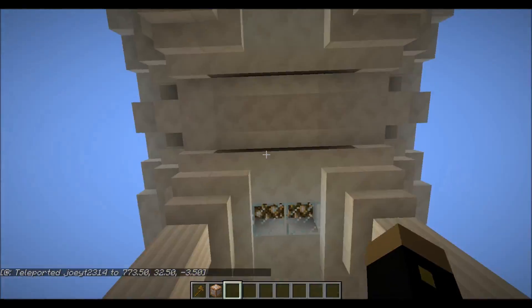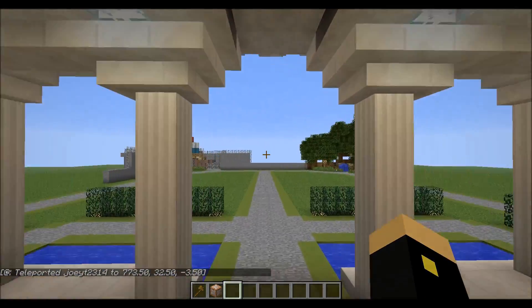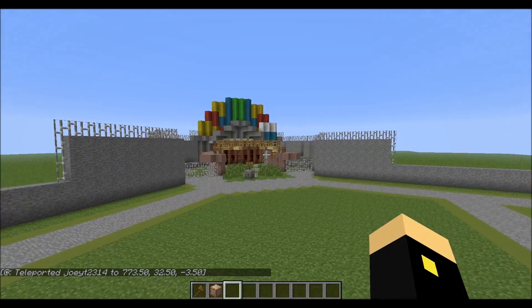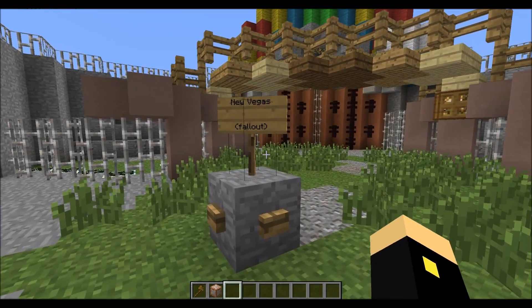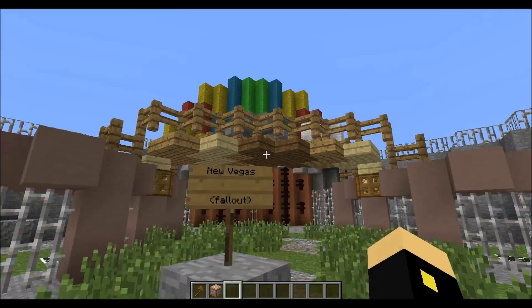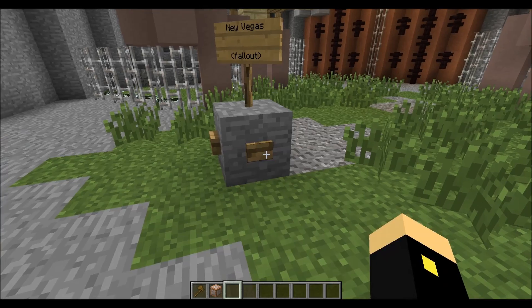Go back to the spawn, which brings you right into the little Colosseum-looking thing. And this one's pretty cool - this one is supposed to be mine and a friend's remake of Fallout New Vegas. I kind of just made the entrance look a little bit fancy here, just to make the spawn look nice.